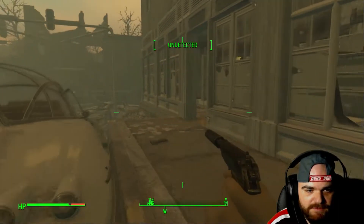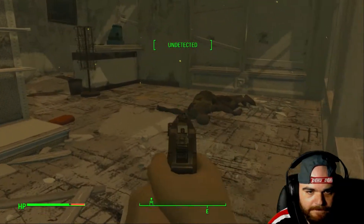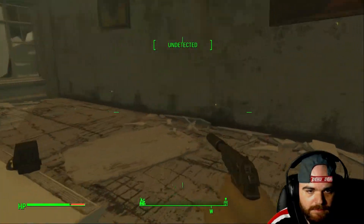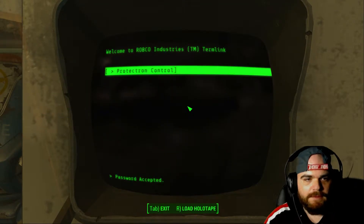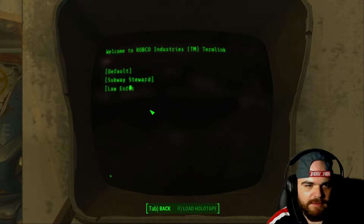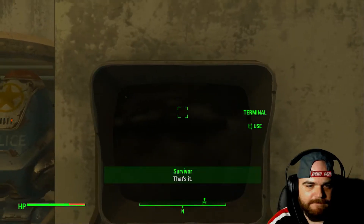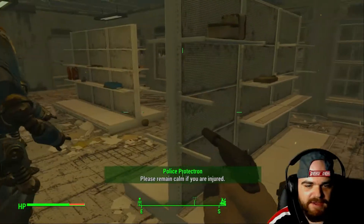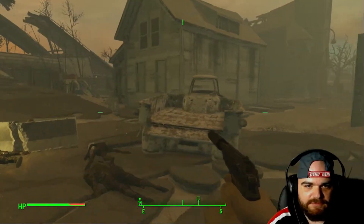Make up for the bobby pin I just broke - got it. Protect on control, choose personality mode: Fire Brigadier. Activate units - yep, y'all go do your thing. They will find all the ghouls and bring them out. Once they don't kill, we can go ahead and snipe off more or less.